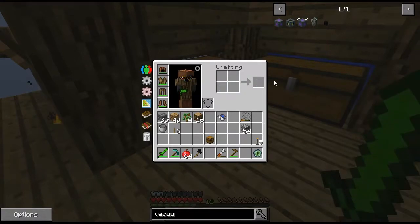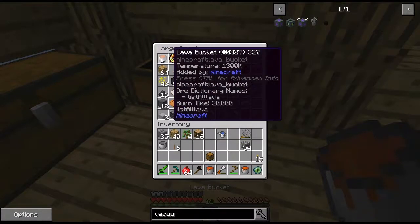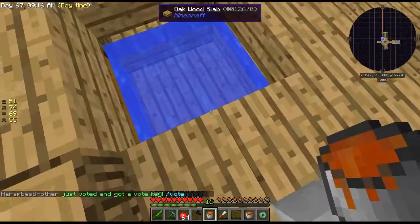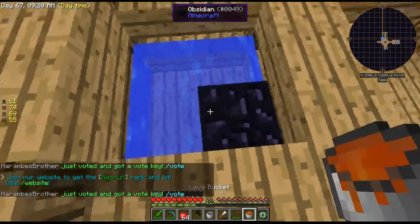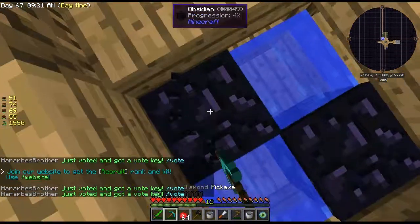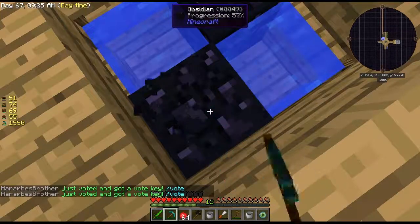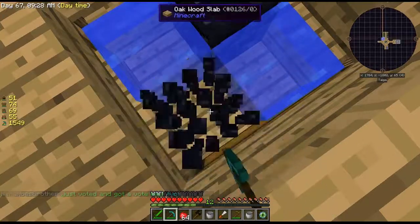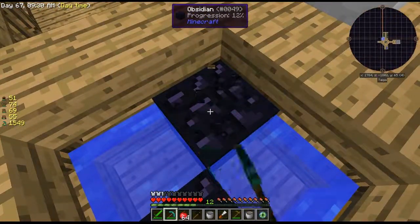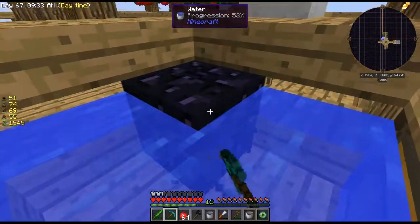I have three buckets of lava because we need three obsidian. I'll go ahead and make those — yeah, there we go. So I'm gonna break these. It's nice that there's a progress bar up on top — it seems like it makes it go faster. There we go, it just broke.